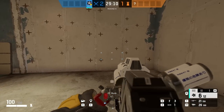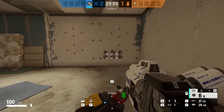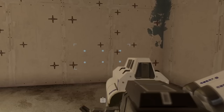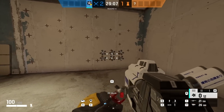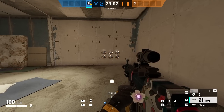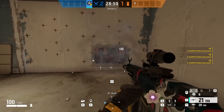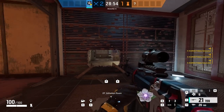Here's a classic Hibana trick I've been using for a long time. You can make a perfect crouch-level hole with a single set of six pellets. When using the X-KAIROS launcher you can see a laser on the wall showing where your pellets will land. Line the laser up with one of the red reinforcements coming through the wall, with the bottom of the laser at the bottom of the red reinforcement, and this will create a hole you can perfectly crouch through. You may sometimes rubber-band back, but you'll still be able to get through.